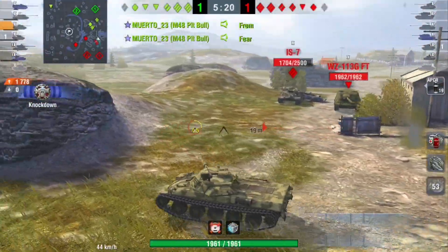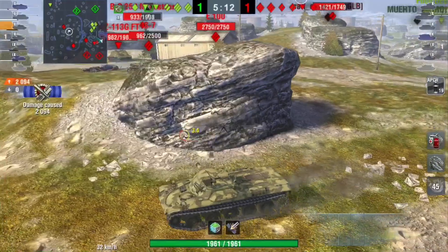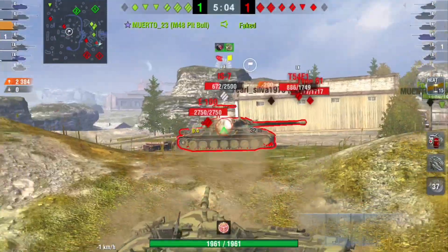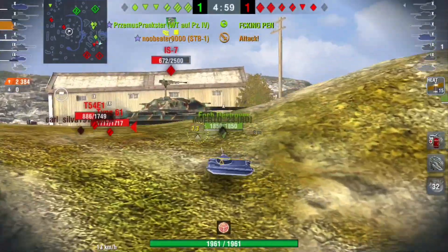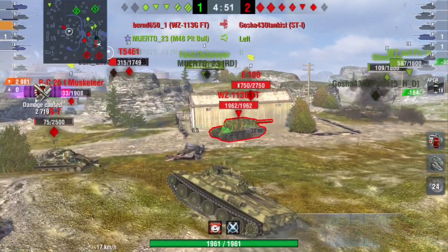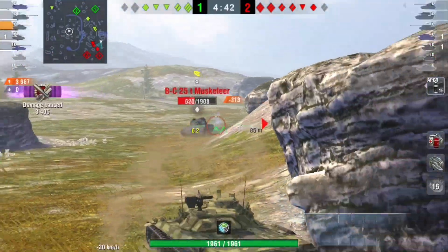I know that three enemies are isolated on the other side of the map while most of my team is also there. So I can just quickly push in and get in some crossfire, making sure that I get in cover as soon as possible. Now I have a different angle on the enemy. I also tell my team to attack here, and now I can just farm off the enemies while they can't really deal with me — we have a lot more guns here.